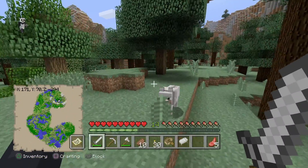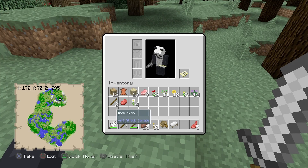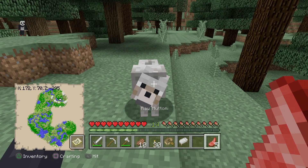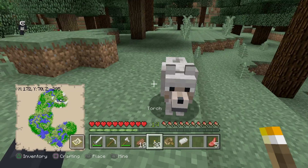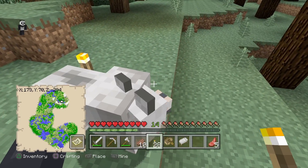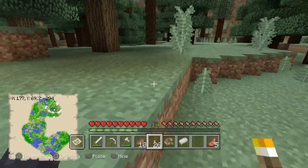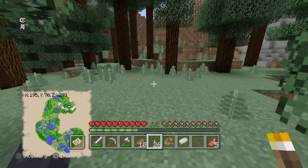Hey buddy, how's it going? I want bones — hey puppy! Oh, I can't feed them, this is so sad. You know what, I'm just gonna put torches around you — stay away from him. It's my little puppy. Goodbye.